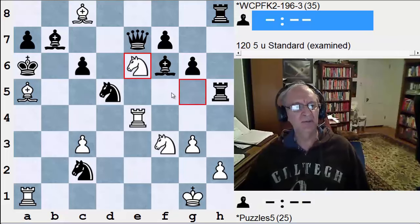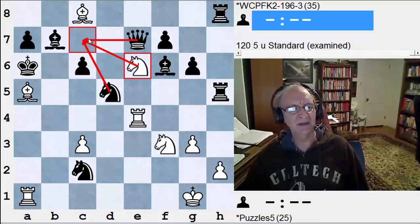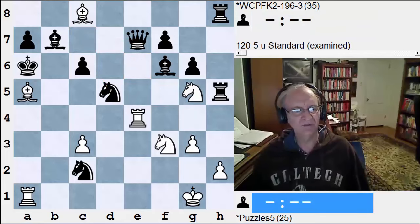We have to guard b5, so the only knight check that might do that is knight c7 if we get another move. But knight c7 is not mate because it can be captured two different ways. Moving the knight from g5 over to c7 doesn't work. Moving it to c5 clearly doesn't work because black can always play king b5. In fact, any random check where black can play king b5 doesn't work.